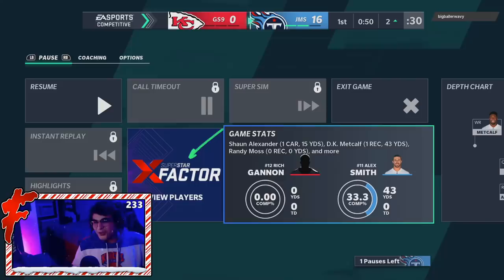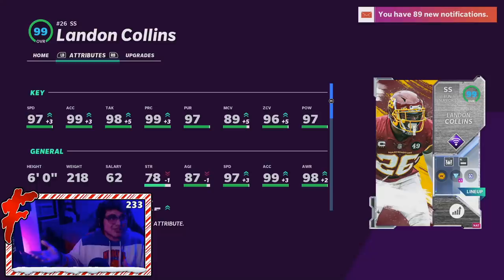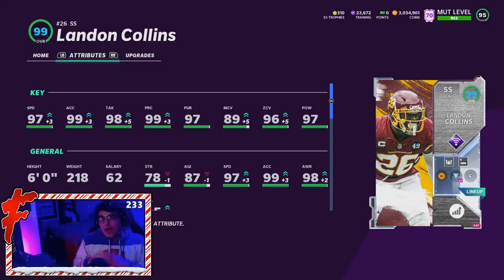Two Landon Collins interceptions, one pick six, probably should have been two. That's going to do it for the Landon Collins gameplay. Just like I expected, this card's a playmaker — and I didn't even get to show off the best part of his game. This card's a run stopper: the 97 hit power, the pursuits, the tackling — amazing run stopper. He also played great in coverage with zone and KO. I expect this card to be great, and he is great. Definitely one of the better cards we got today.